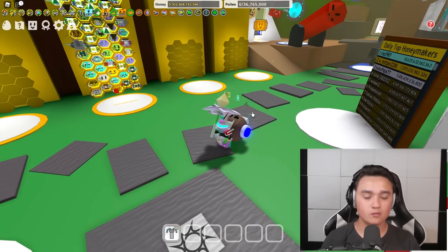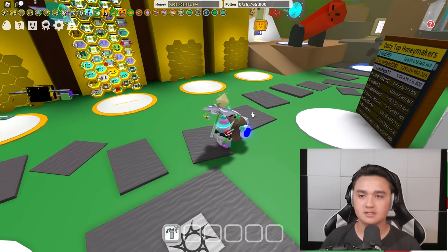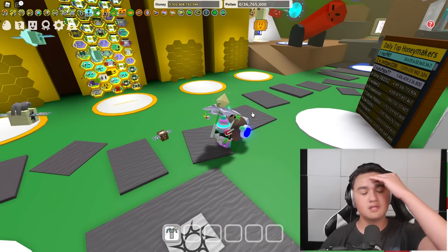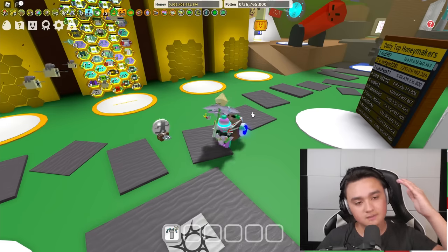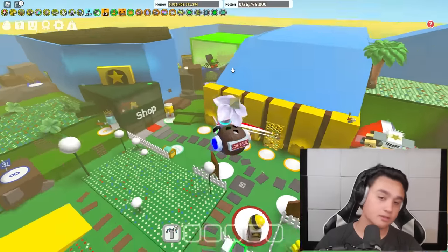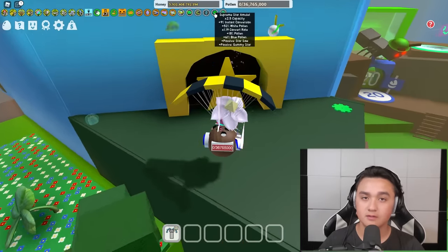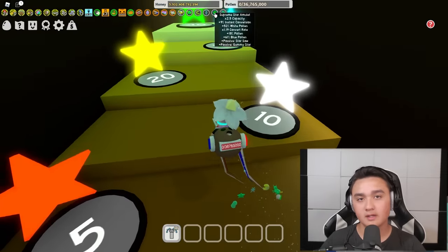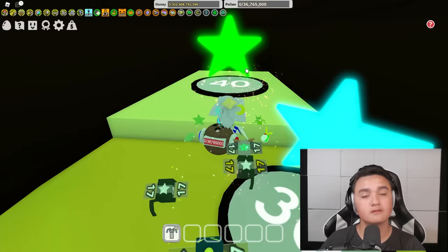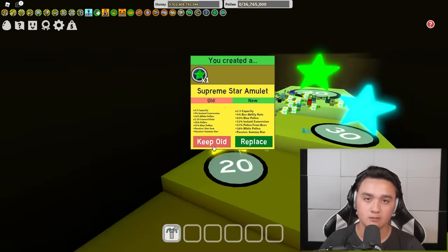The next mistake is a really weird one that I've noticed people are doing: picking specific hive colors before they get SSA. Now this can be an issue for a number of reasons. SSA, if you don't know, stands for the Supreme Star Amulet — it's right up here, and you need 40 gifted bee types to unlock it. You can see a gummy star passive ability there as an example.